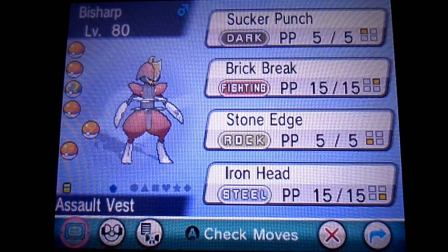Brick Break is very useful in type matchups with other Dark or Steel types, with good power, coverage, and accuracy. And then Stone Edge has very good power and coverage — the accuracy is not the best, but still worth using on him since his move pool is kind of limited. So it works out very well.